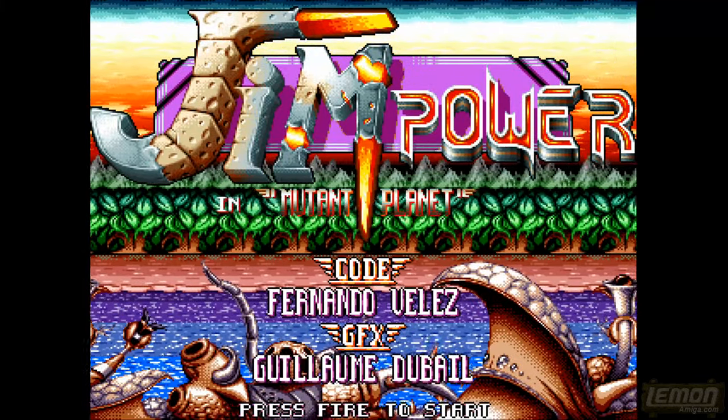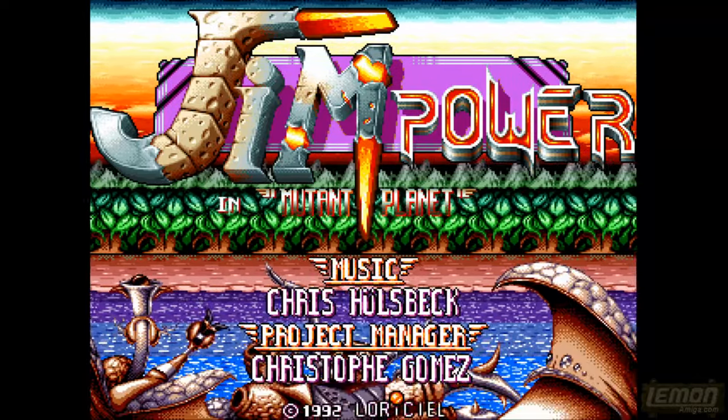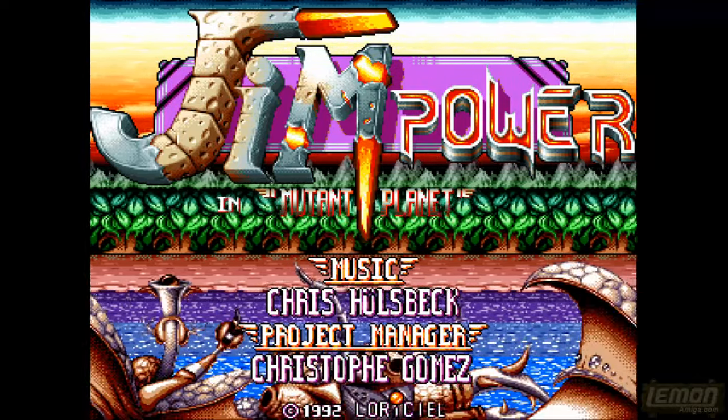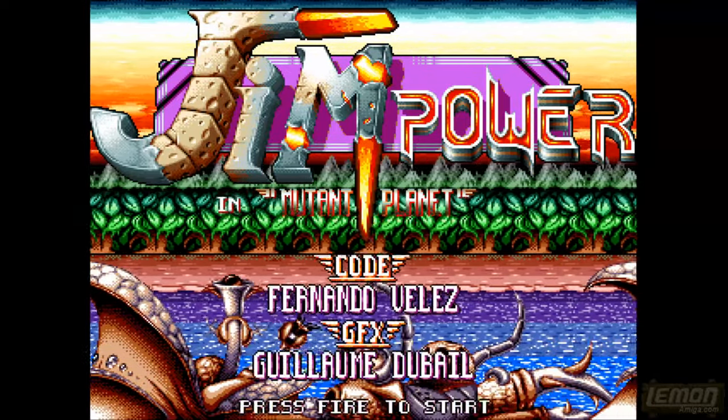Welcome to another Lemon Amiga play guide and review. This time we'll be checking out Jim Power in Mutant Planet, developed by Digital Concept and published by Larisiel in 1992.